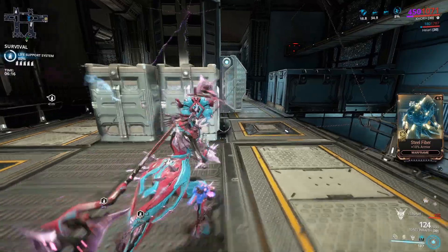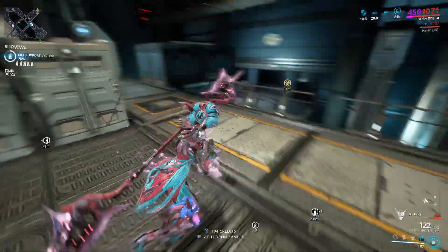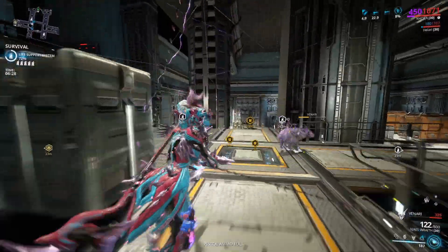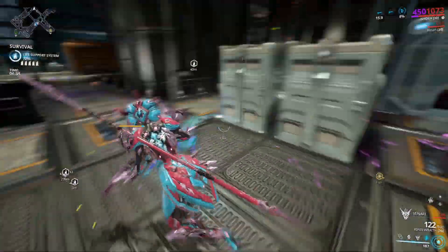That being said, this mission drops Field-Tested samples, Morphics, and Salvage. You're also gonna get credits and Endo — I wouldn't use this as a credit farm or an Endo farm — but you're gonna get them. For Morphics specifically, it's a great mission.